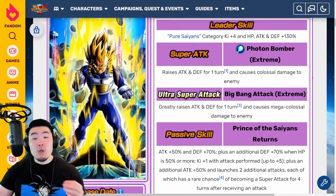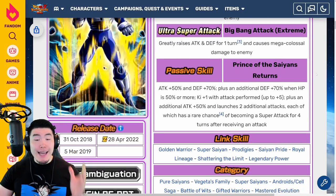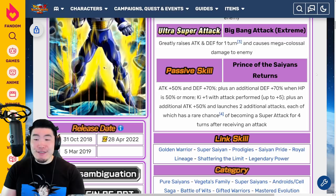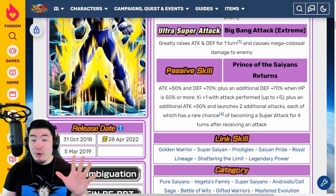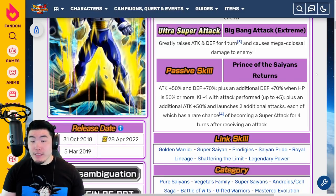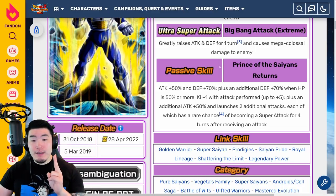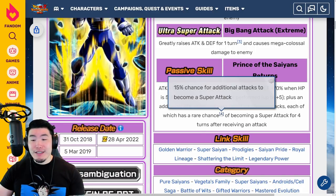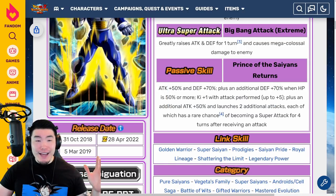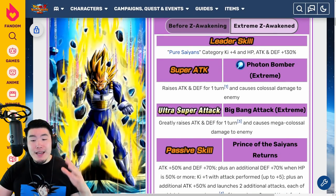His 18 Ki Super greatly raises Attack and Defense for 1 turn and causes mega colossal damage. His passive is Attack plus 50% and Defense plus 70%, plus an additional Defense plus 70% when HP is 50% or more, Ki plus 1 with each attack performed up to 5, plus an additional Attack plus 50% and launches 2 additional attacks, each of which has a rare chance — which is a 15% chance — of becoming a Super Attack, for 4 turns after receiving an attack. That is the EZA for the Prime Battle Vegeta, and on paper right now, he looks very good.